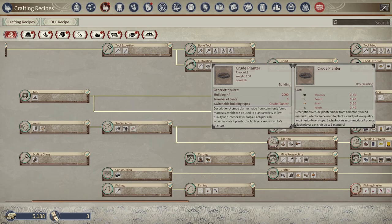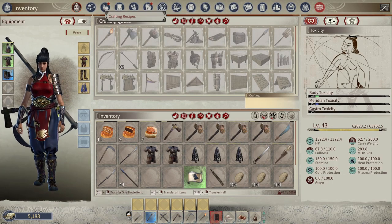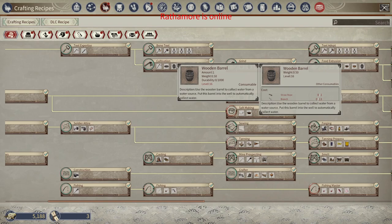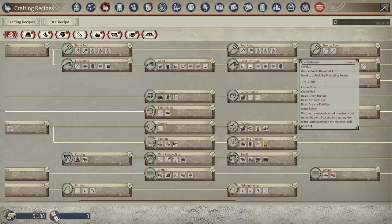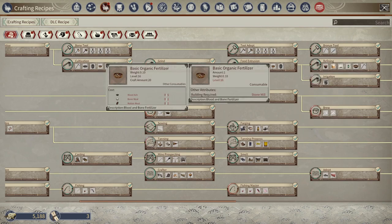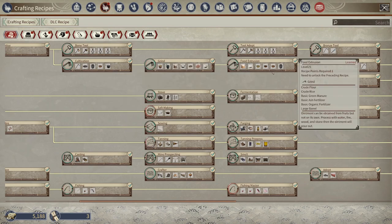The crude planters are your very first planters - they're very basic, don't give a lot of fertilization, and you can only plant up to four crops in each. Each player within a clan can have up to five of these planters. The downside is they take a very long time to grow a crop - almost two to sometimes three times longer than a large field. If you don't have access to a well, you'll use wooden barrels to keep your crops watered. Compost provides all three types of fertilizer: green manure, basic ash, and organic fertilizer.